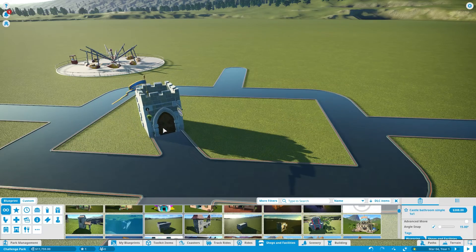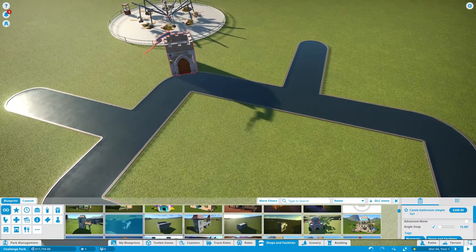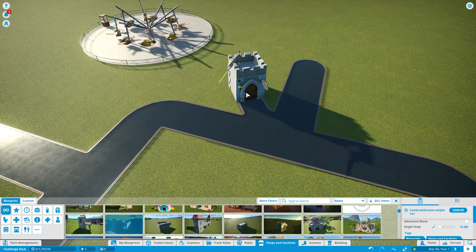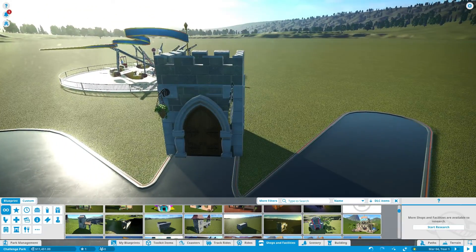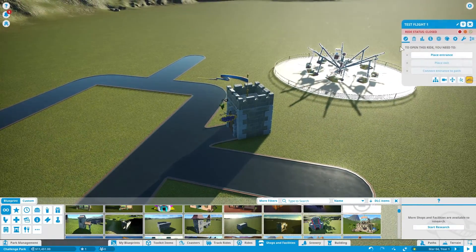Here's a simple castle-themed bathroom, for example. Let's place this over here near the ride. All of the decorations around this building — even the building itself, the flag — all of these decorations are going to add to the building's scenery rating.